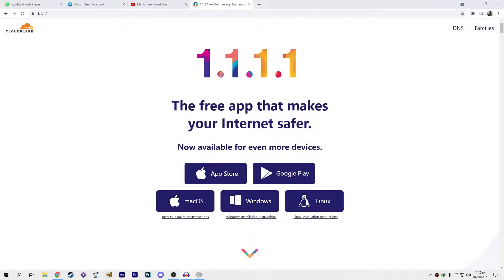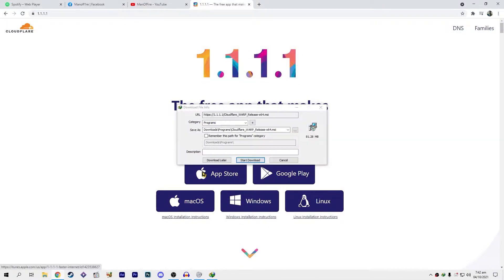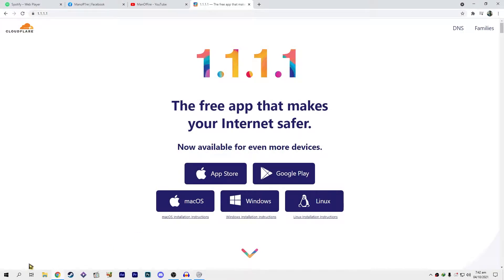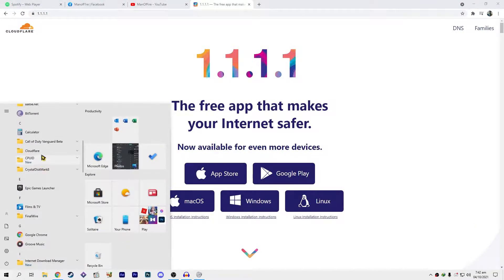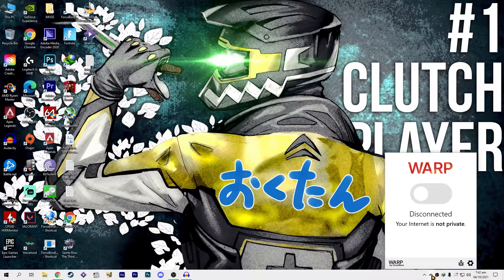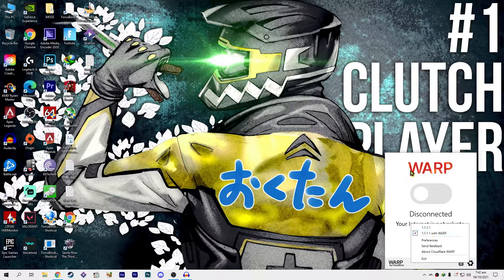We're gonna go to this website: 1.1.1.1. Whichever OS or operating system you're using, you can just download the software — I'm using Windows. I'm gonna download this software, and as I have already downloaded it, I'm just gonna open it to show you how you can use it. It's really, really easy to use — not a single problem with it.